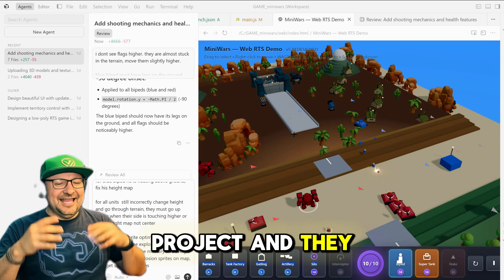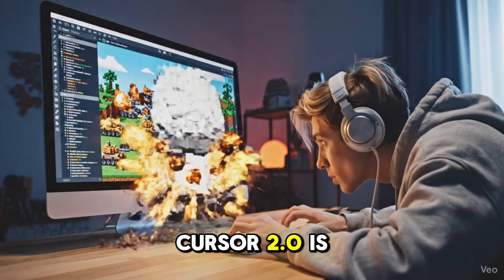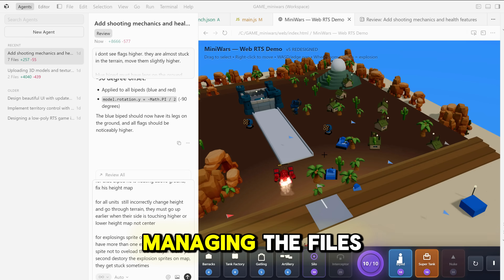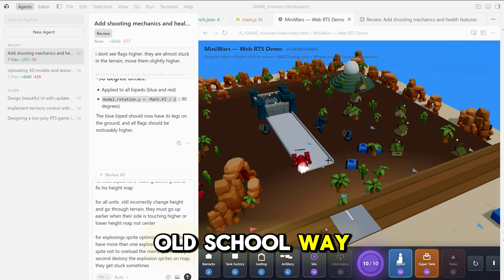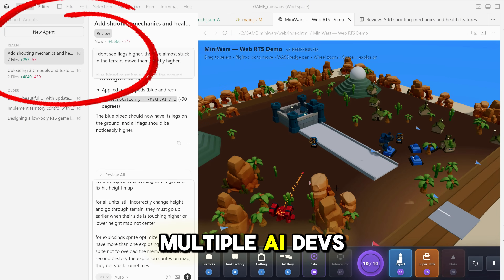You describe the vibe of the project and they code it together live. The key thing with Cursor 2.0 is you're not hand-managing files the old-school way. Instead, you use the new Agents view where you run multiple AI devs at once.